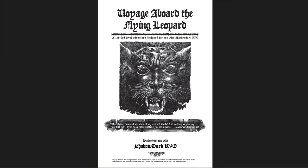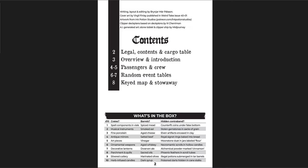Voyage Aboard the Flying Leopard — this and the next were both designed for the Shadowdark Weird Tales game jam. I really like both of them. This is a first to third level adventure designed for use with Shadowdark. The Flying Leopard is essentially a ship, and this is just another one of those location-based adventures where you have a bunch of people and rooms and events, and the players are let loose in this place.